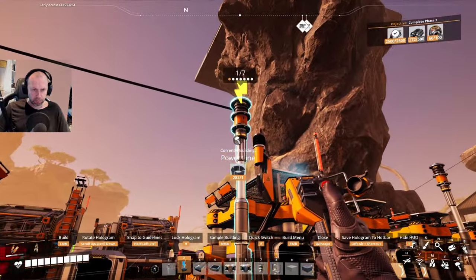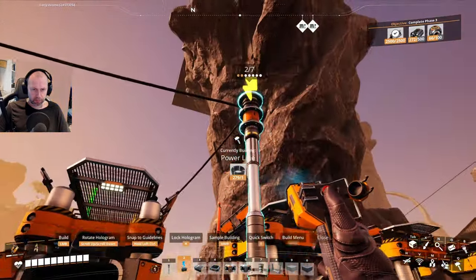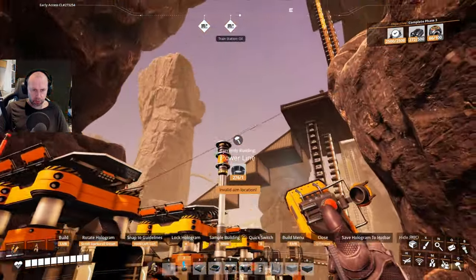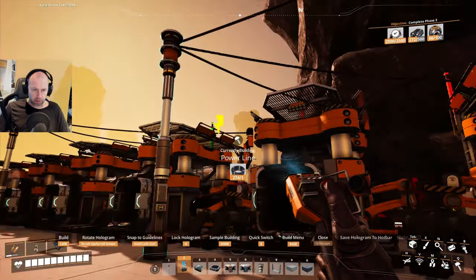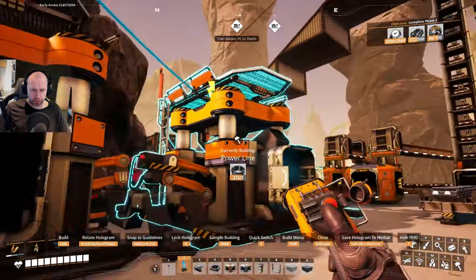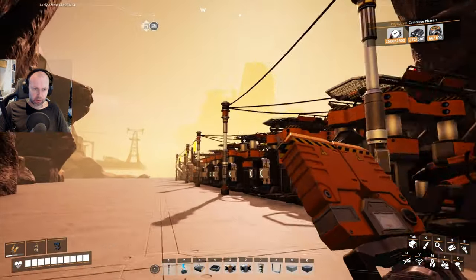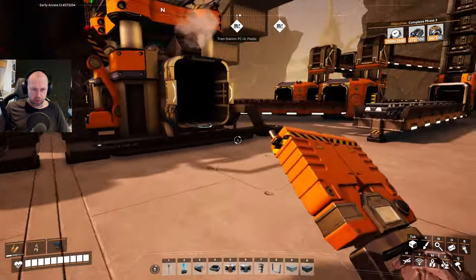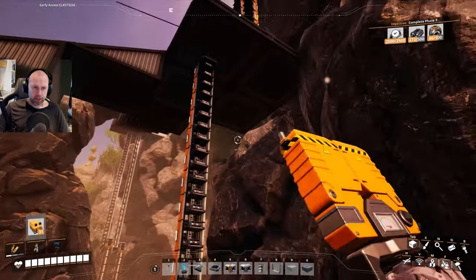One, two, three, four — okay, so now we need to figure out the output. And this is the easy part. No power — because those need to hook together. And this iron ore — I'm actually thinking about making a second floor here to save some space.